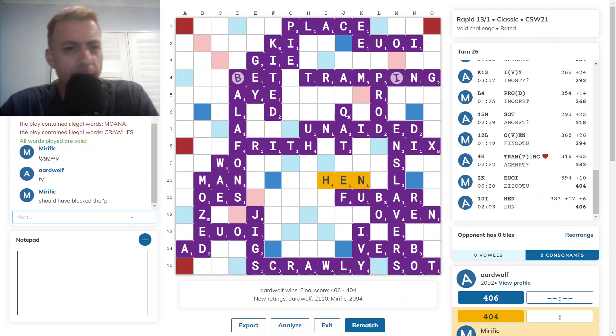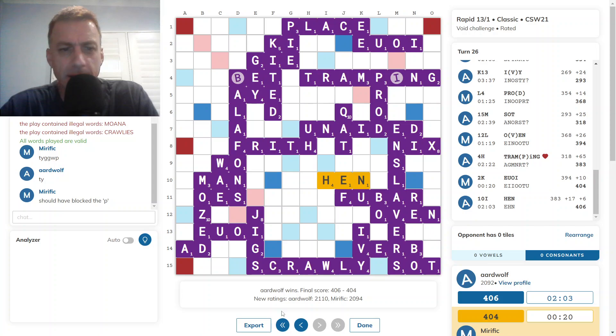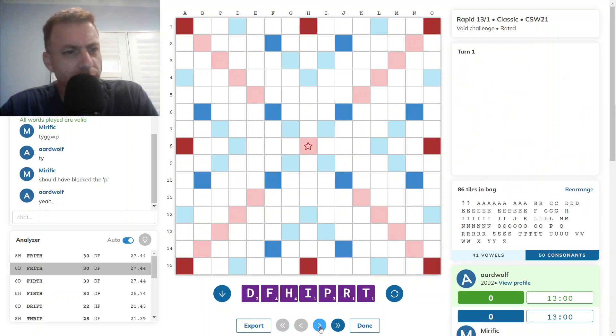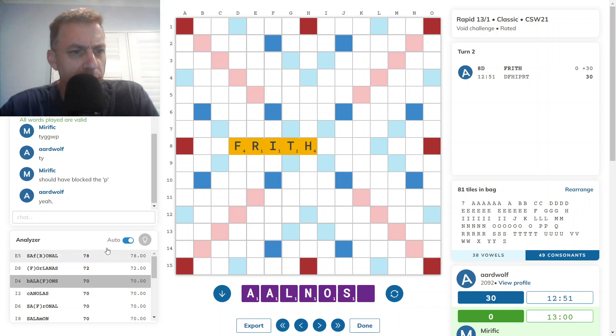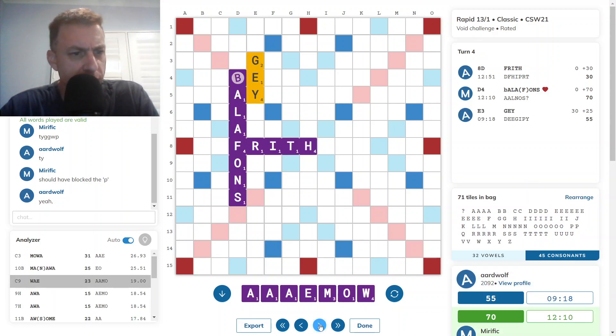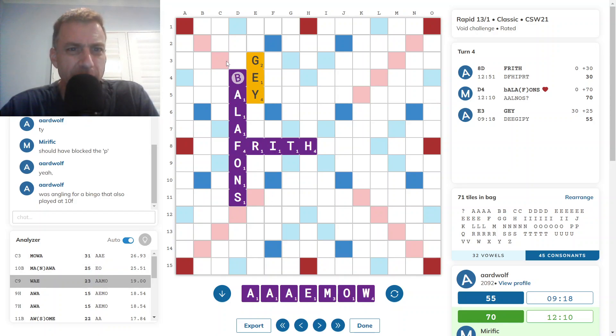So that was the end of the game. Let's have a look at what we missed — that was a really silly play at the end. It was literally the only way opponent could have won; he needed the bingo and I didn't block the P. So back to the beginning: FRITH looks fine. SAFFRONAL was the four-timer. BALIFONS for 70 looks fine as a second. GYPSIED for 28. GAY 25. WAY for 23. MOA for 31 at C3. But I don't like leaving — maybe MANAWA.